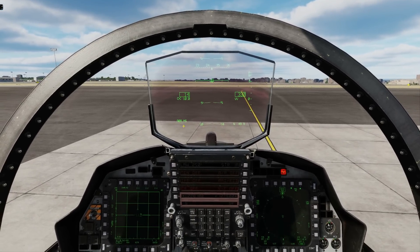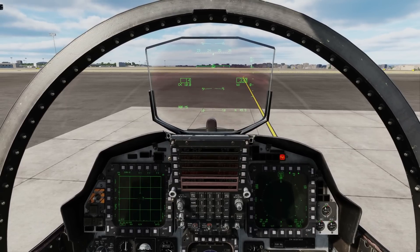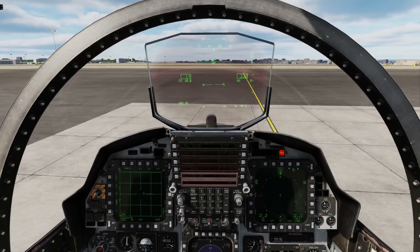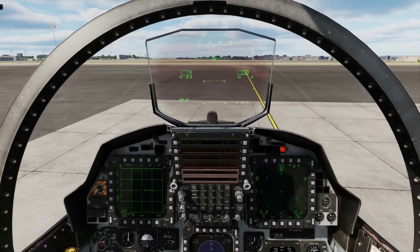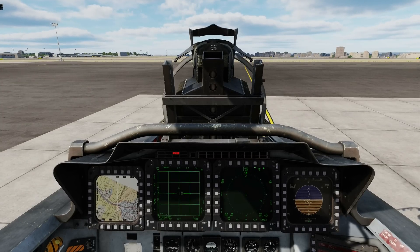Hello valued viewers, I hope you're all doing very well. Today we're in the F-15E Strike Eagle and we're going to look at the taxi, take-off and landing procedure. Today we'll involve the front cockpit which you can get to by pressing 1 on the keyboard, and the rear cockpit with 2 on the keyboard.